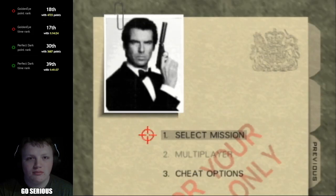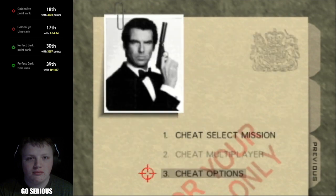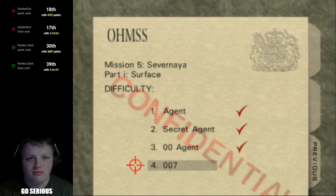Alright mates, quick little tutorial on how I practice the door on Surface 2 Agents. So first I would put on some cheats — in this wall, down at the bottom of this wall: infinite ammo and slow animation. Those are the cheats I would recommend for this practice.